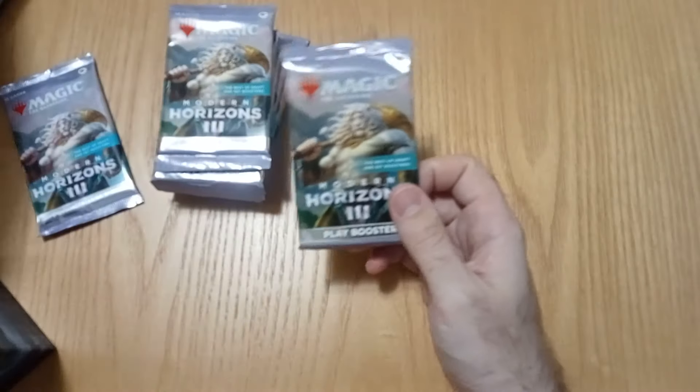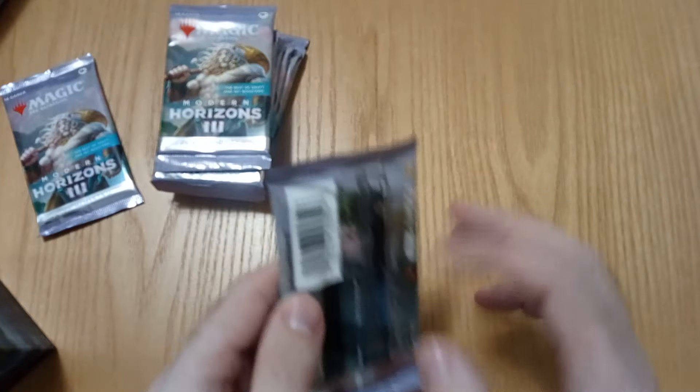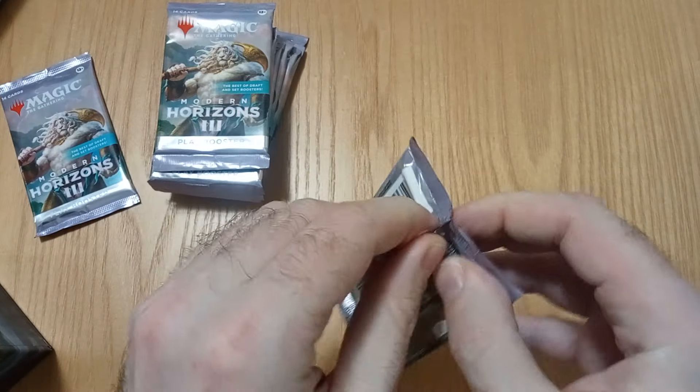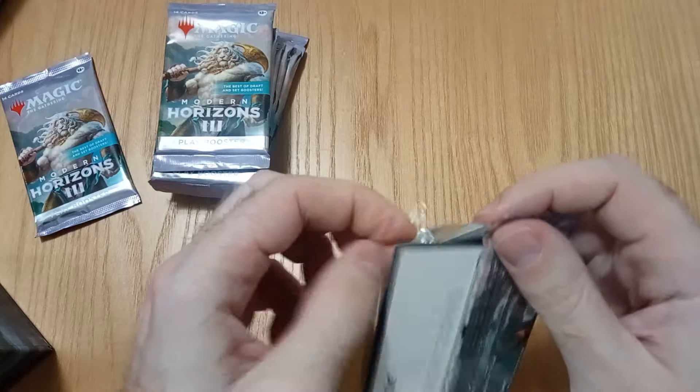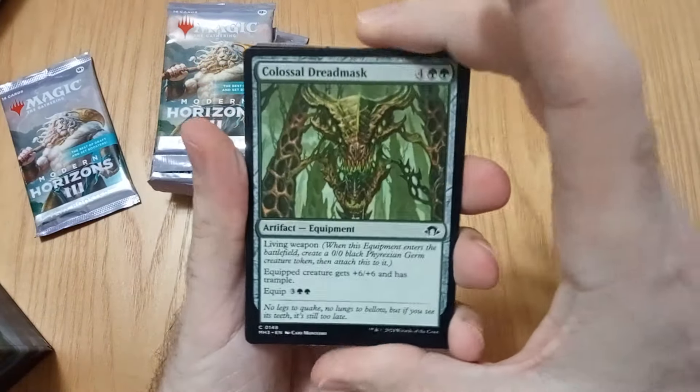Let's check the Pringles. Little Pringles, not too bad. I never pulled a fetch from Modern Horizons 2 — I pulled none in my Sealed — so let's see if the streak will continue.